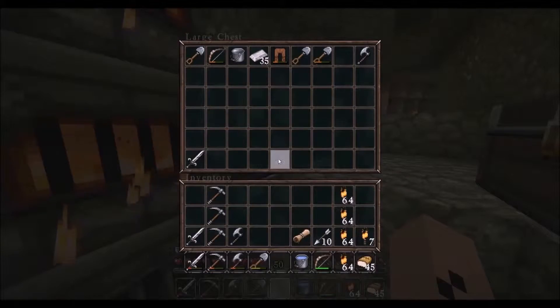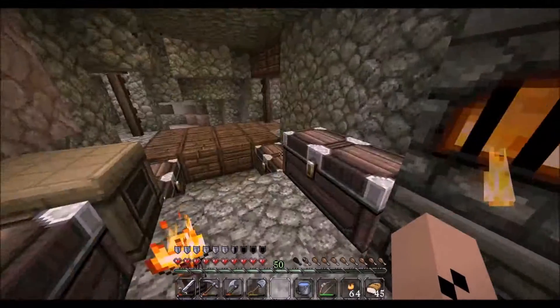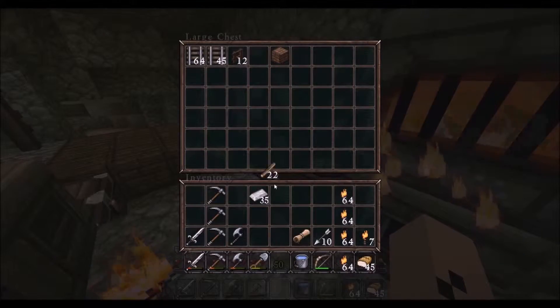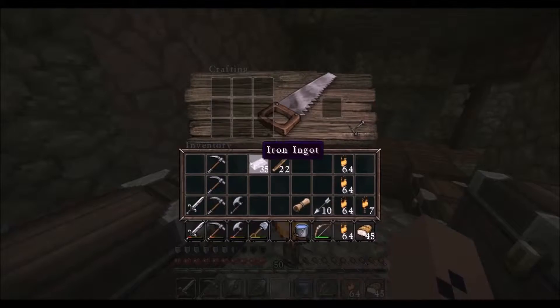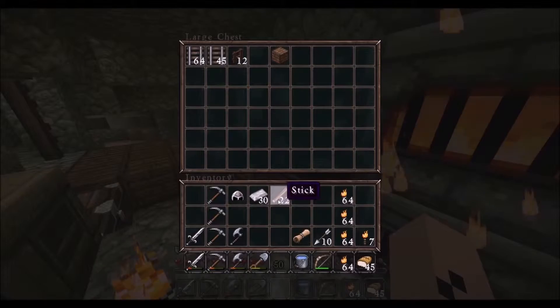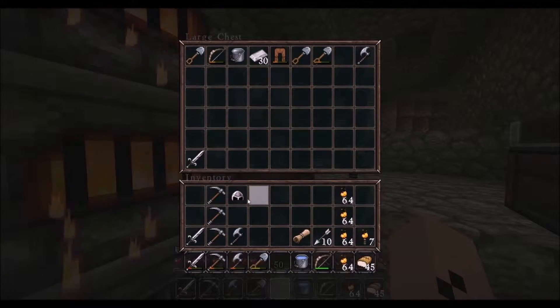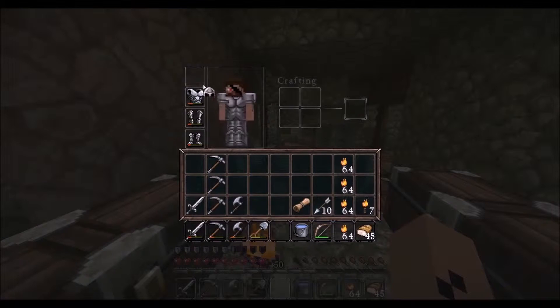I've noted up some iron somewhere. There we go. And I need some wood — there's some sticks. I don't need sticks, what do I need sticks for? There you go, there's a new helmet. The sticks can go back in there, and we can equip the helmet. So we're all fully equipped.